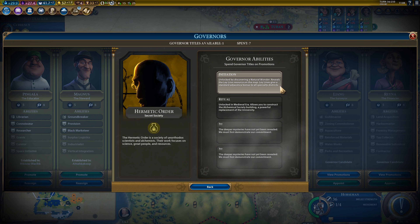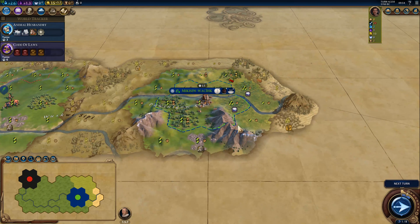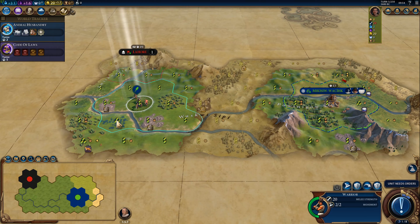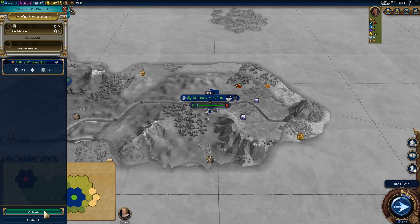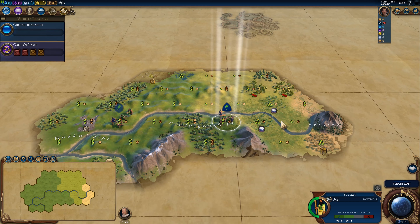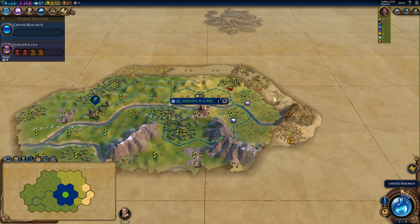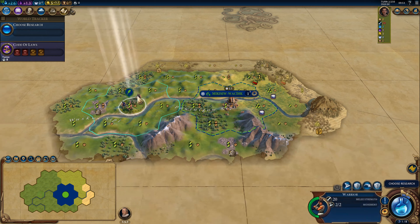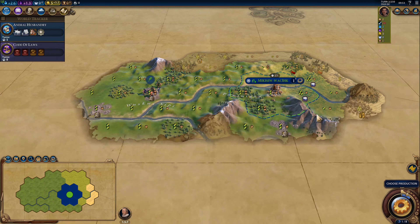Triggering the unlock requirement just gives you a chance at the invite, and you can actually go an entire game without being invited to the society you're hoping to join. For instance, I went through about 70 turns before being invited to the Owls of Minerva, and that was on online speed. When you do receive the invite, it comes with a governor title attached, which can lead to some interesting strategies since you can get multiple governor promotions very early. You can accept the invite at any time throughout the entire game, but it does take a governor title to join. Also keep in mind you can only be a member of one society per game — once you've made your choice, you're stuck with it.